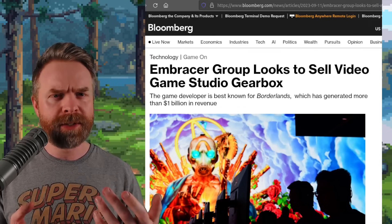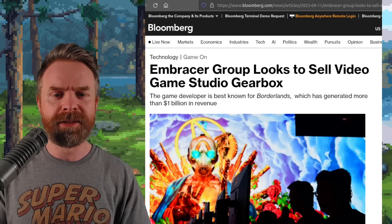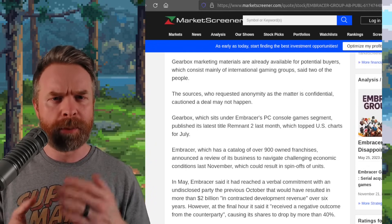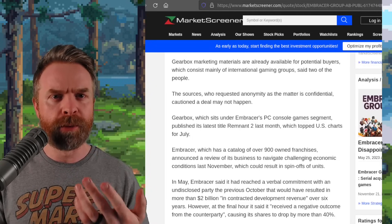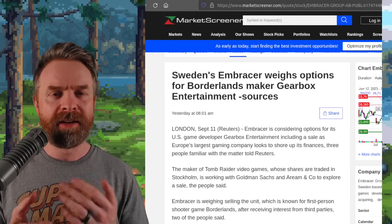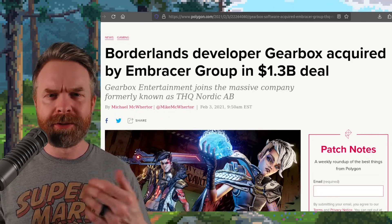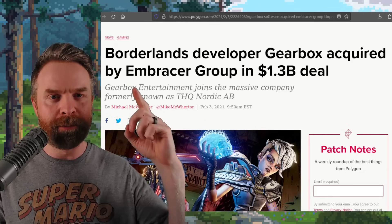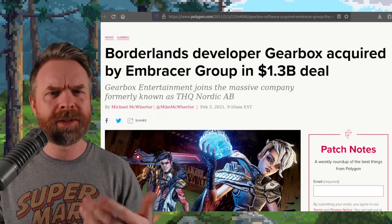Next up, we're talking about Gearbox, the game studio behind the Borderlands series, and apparently it is up for sale. If you've got millions upon millions of dollars, you may be able to pick it up from Embracer. It appears Embracer had a business deal in place for about $2 billion, and then at the last minute the deal fell through. Embracer's shares fell about 40%, and now they're trying to recuperate some of that money. No final decisions have been made, but I wouldn't be surprised if a massive company like Microsoft or Sony swooped in. As a side note, Gearbox was bought by Embracer back in February of 2021 for $1.3 billion — that seems like it may have been a mistake in hindsight. Let me know your thoughts in the comments below.